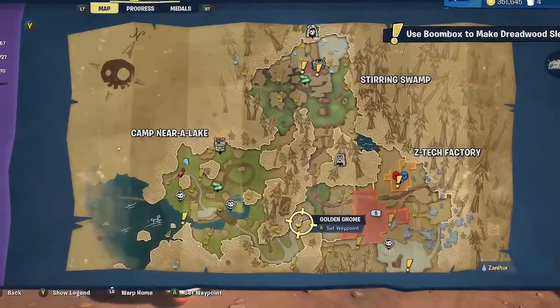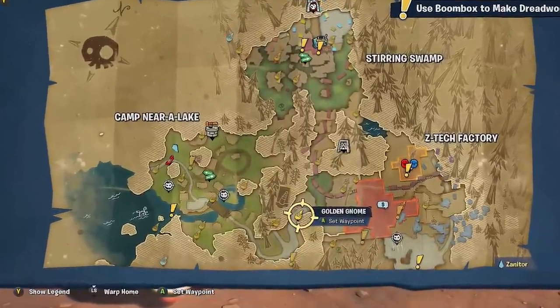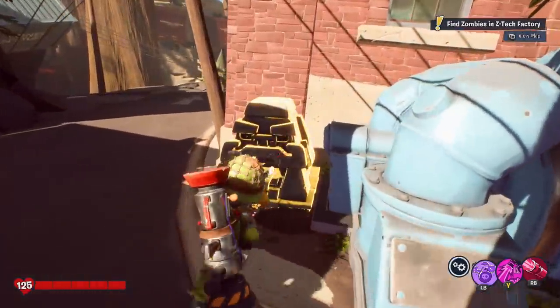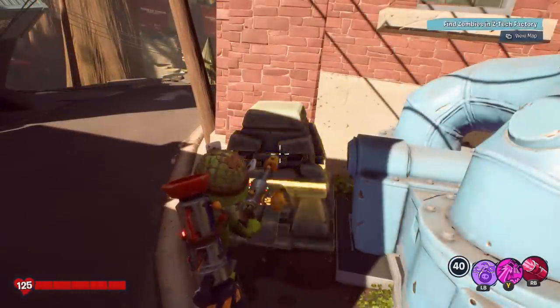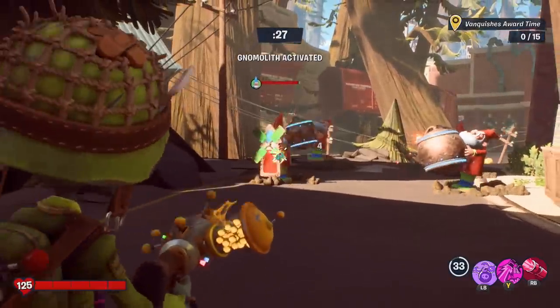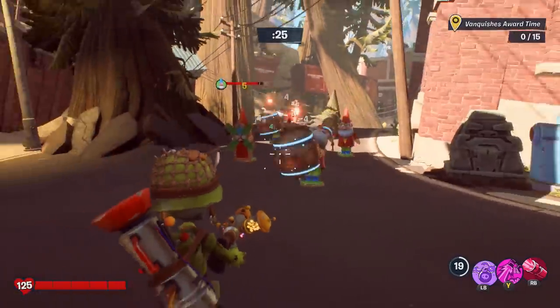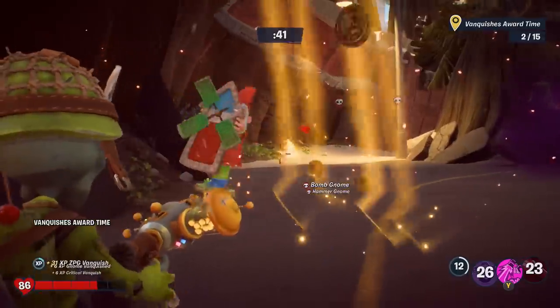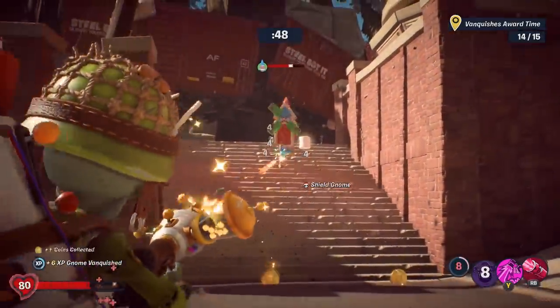In between Camp Nira Lake and Z-Tech Factory, there's a little path here where you'll see a bunch of cargo containers stacked up. There's a switch right there that will reveal the gnomealith, and you've got to feed it ten marshmallows. Save your marshmallows. Then all you've got to do is beat 15 gnomes. Each time you vanquish one, more time is added to the timer. Let's skip to the 15th right here.